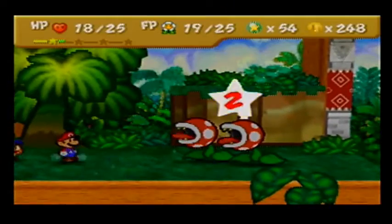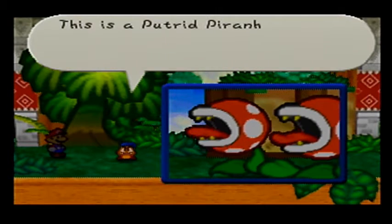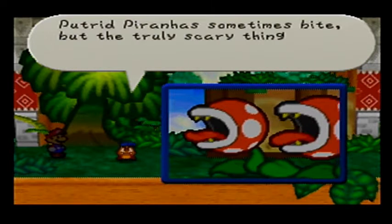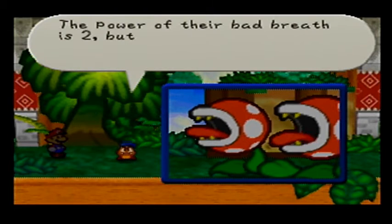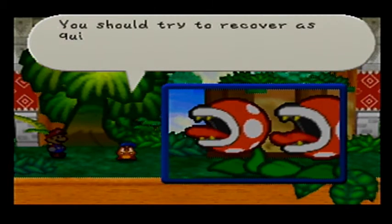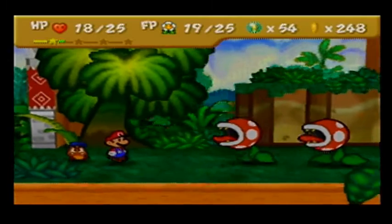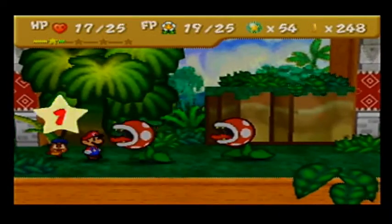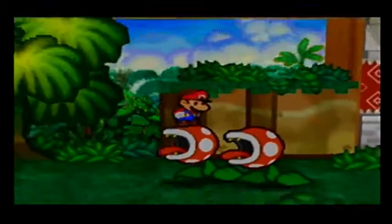These guys are fairly tough enemies, considering they're common enemies. This is a Putrid Piranha. Max HP 12, attack power 3, defense power 0. Putrid Piranhas sometimes bite, but the truly scary thing is their nasty poisonous breath - power 2. Your HP will begin to fall if you get poisoned, so you should try to recover as quickly as possible. Slightly different timing on both attacks, so that can be a bit intimidating.